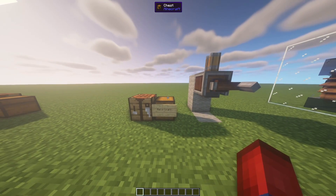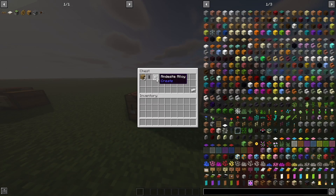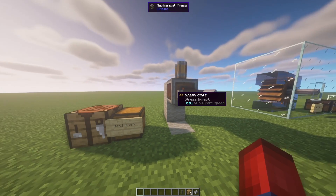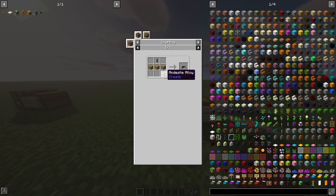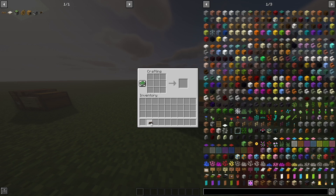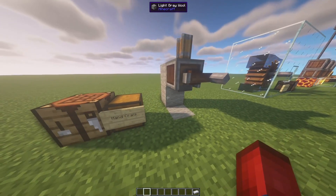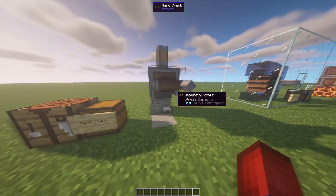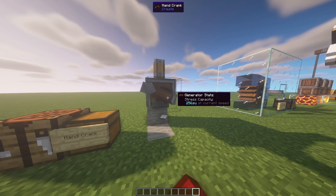So the first machine we're going to talk about is the hand crank. The hand crank kind of speaks for itself — it's a user-based type of power output machine, and it's very cheap. It's just a shaft, three planks, and an andesite alloy put in this formation. Now the hand crank — if you place it on, for example, a mechanical press, it won't activate at first. You have to hold down right-click to use the machine.